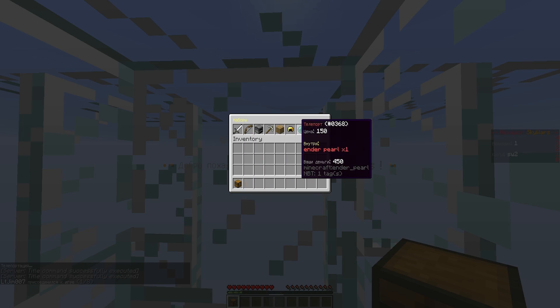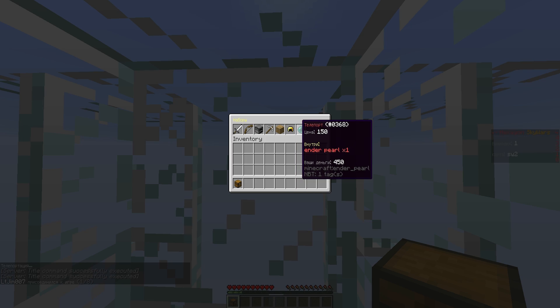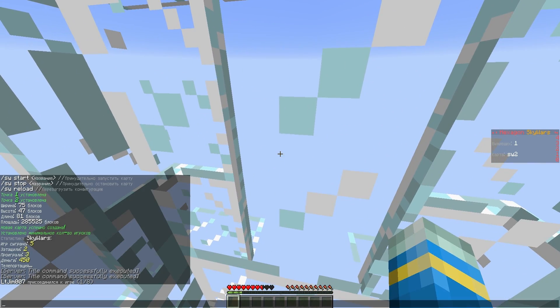We can buy all of these things - so wood, we could get full golden armor, or one ender pearl. Can't actually use that straight away so I wouldn't recommend it.